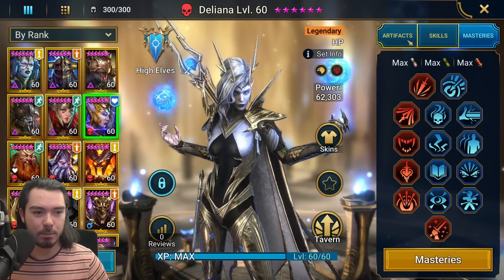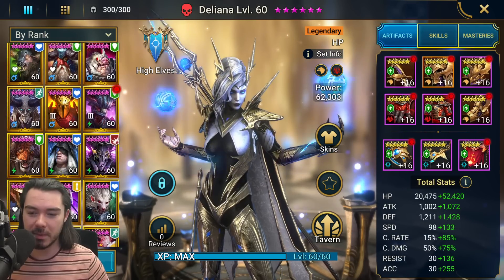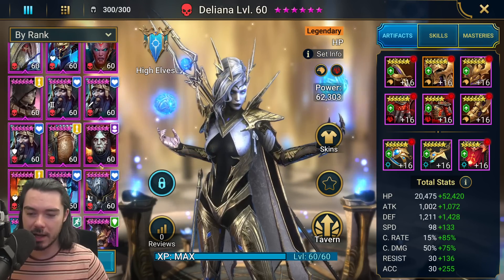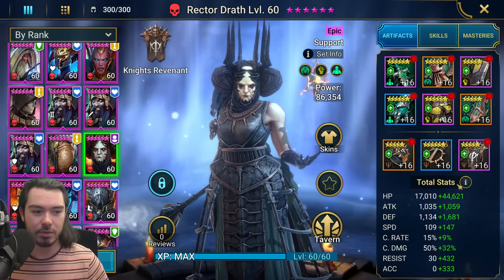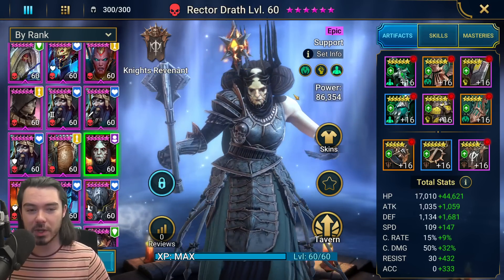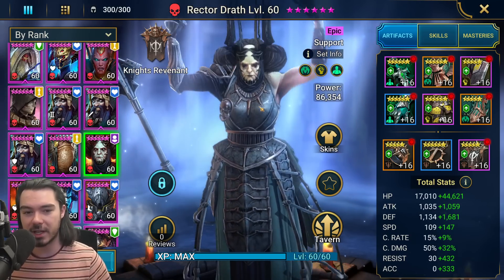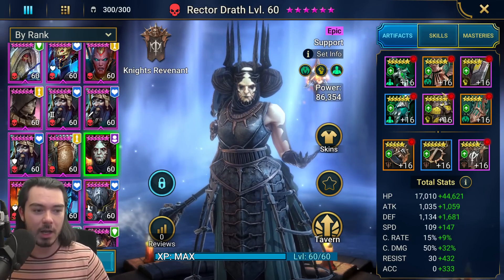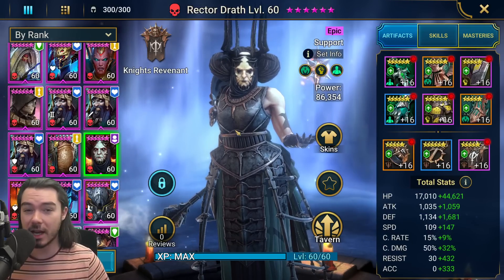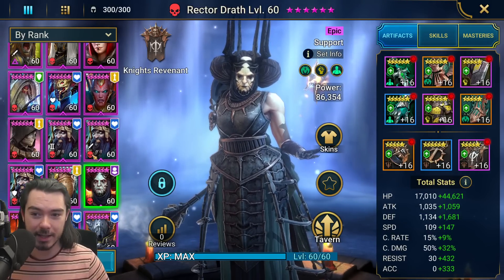Deliana has these Masteries. She's the only Legendary in this team. Then we've got our Epics — let's cover the non-Fusion Epic first. Rector Drath in pretty much the same old build I've always had: 2.56 speed, 4.60 resist. I think I actually want to switch her into a Reflex set — that's something I need to re-gear her for on live. But she's totally fine; she's got Resistance. She's here to stay alive and keep us alive, at least in theory.